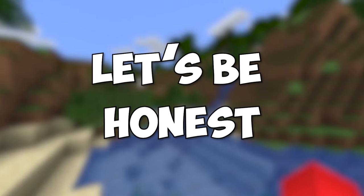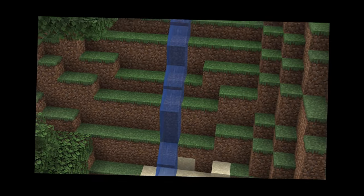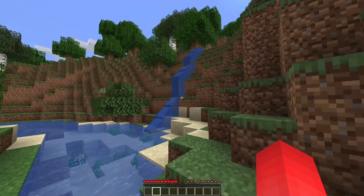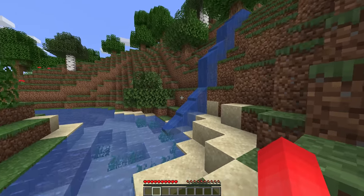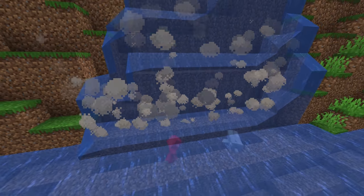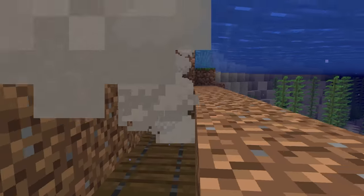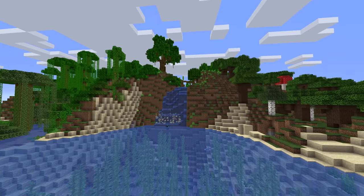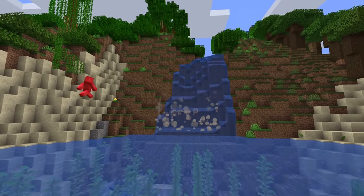Number 24: let's be honest — waterfalls in Minecraft are kind of lame. In real life, they're majestic and a force to be reckoned with, but in game they barely even generate, let alone seem powerful. So to make your waterfalls a bit more cool, maybe turn to the particle effects instead. By adding campfires to the mix, we can use the smoke to give off the illusion of roaring water. Sure, it's a bit gray, but from a distance, I think this could sell the look pretty well.